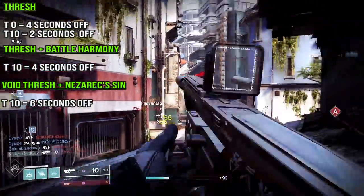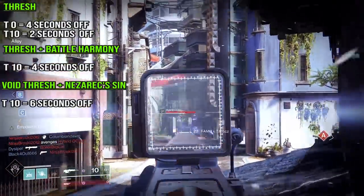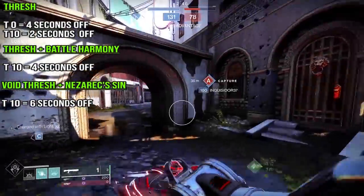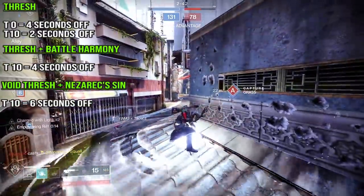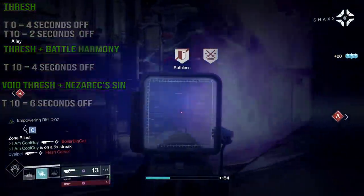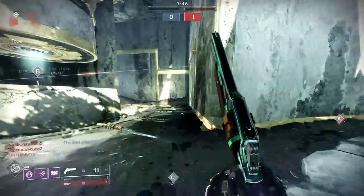Otherwise, Thresh on its own adding 2 seconds per kill is really, really good. I went into detail and talked about it in the Battle Harmony video. Thresh now does what Battle Harmony does, and they stack — but you aren't tied to Warlock, just a Thresh weapon. I was using a Thresh Royal Chase in an Empowering Rift with the Stag on Midtown and I was just going off. It's also worth noting that after you get a kill with a Thresh weapon, there is a sound now in the Crucible — similar to when a buff is applied on a weapon. This opens up the neutral game like Bottom Tree Sentinel with Doomfang, getting huge super energy on a Sentinel Bash and then kills with a Thresh weapon.